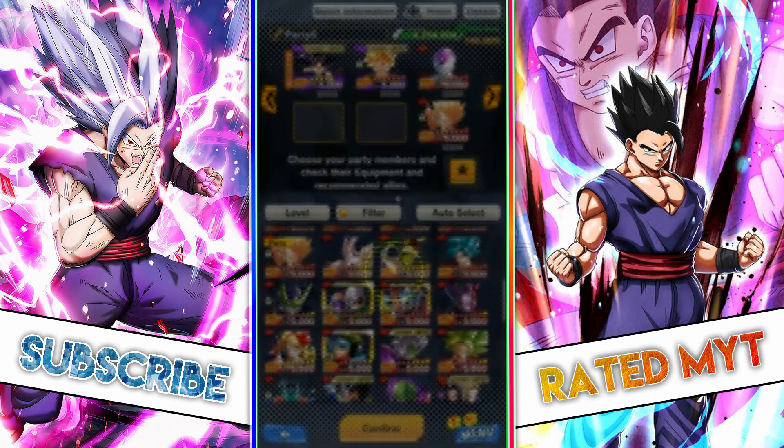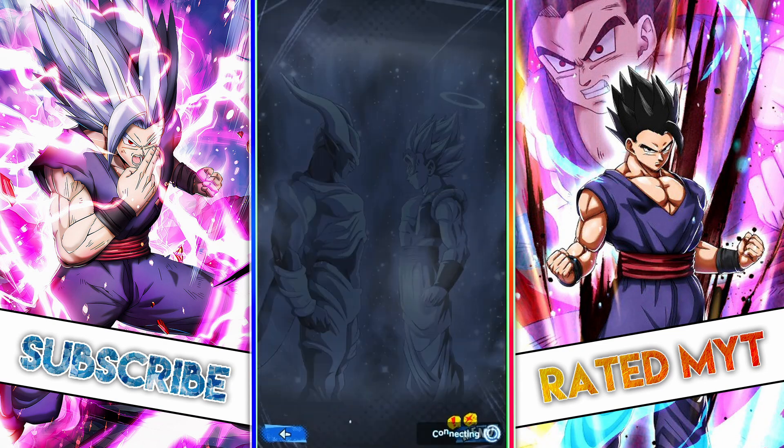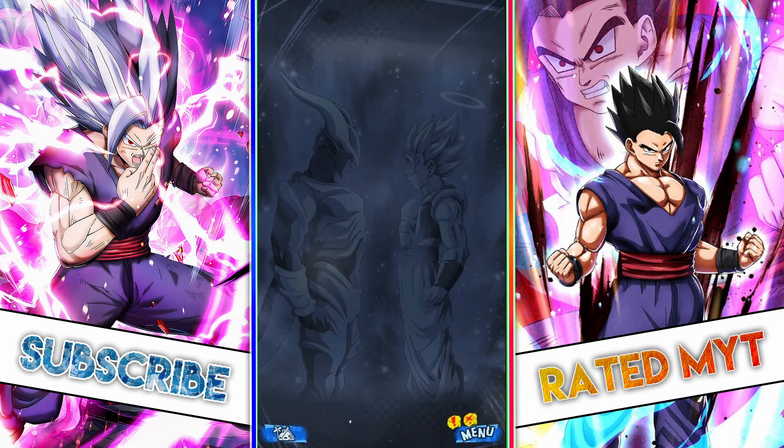You can use any type of Goku and Gohan character, such as Kid Goku or Super Saiyan 2 Gohan. It's fine as long as you've got the specific names on your team, which is Goku, Gohan, Frieza, and Gotenks.